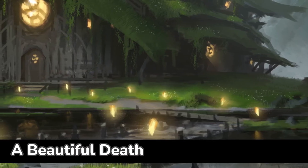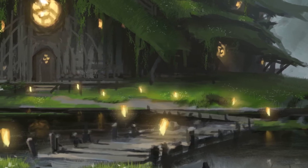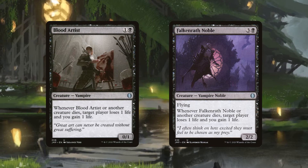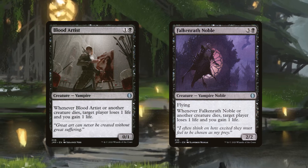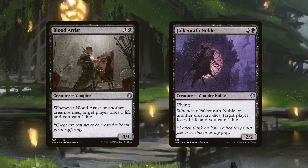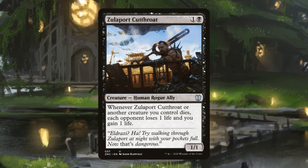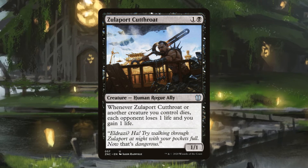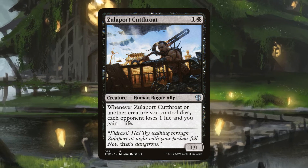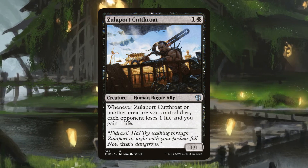If we're going to be giving opponents 2/1 flying tokens, we want to make sure they pay for it. Blood Artist and Falkenrath Noble both have 'whenever another creature dies, target player loses one life and you gain one life.' These are classic aristocrat cards. We have to be specific here — we can't use Zulaport Cutthroat because it only triggers when a creature you control dies, not an opponent's creature.